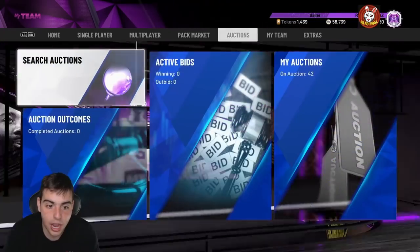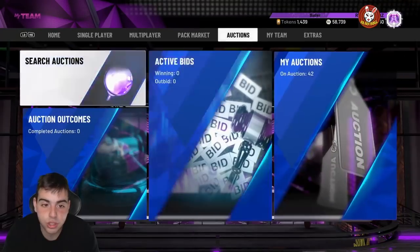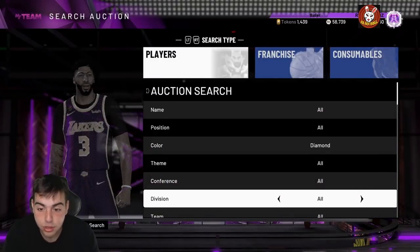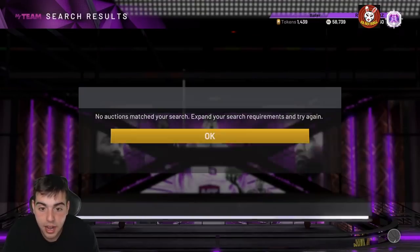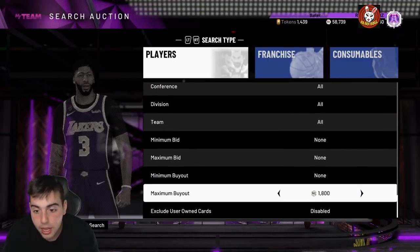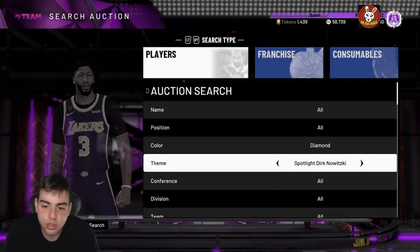Right now the market is kind of crashed and I don't have that much MT to spare, so I've just been sitting here. As you can see, I do have 42 auctions — mostly amethyst cards. I kind of sat on this game for a couple hours. I've been sniping like crazy, and honestly I haven't been doing the big snipes — no Galaxy Opal. I realize it's a waste going for opals.